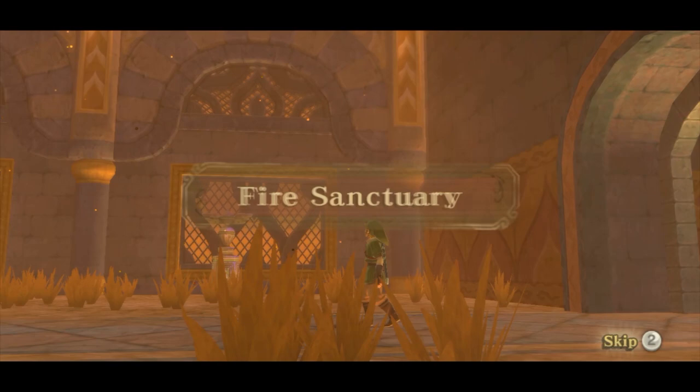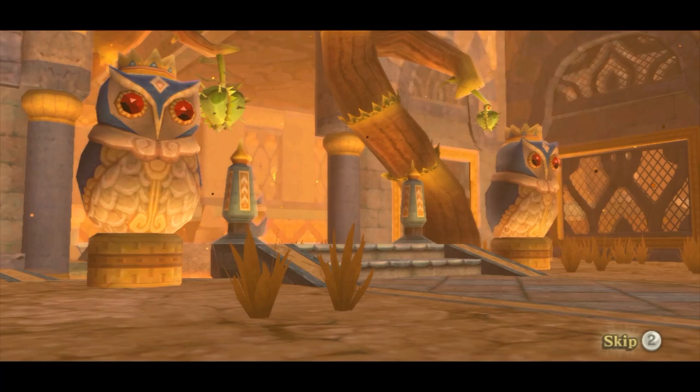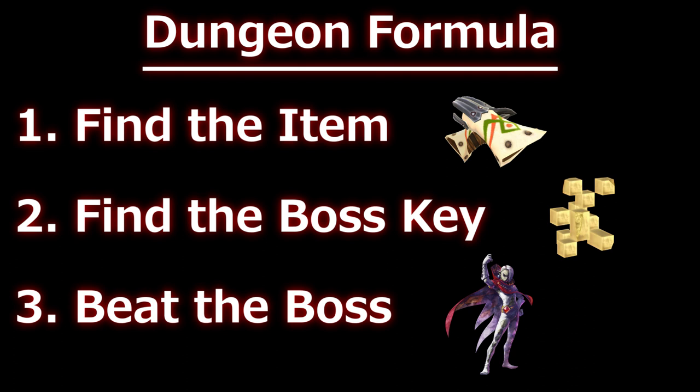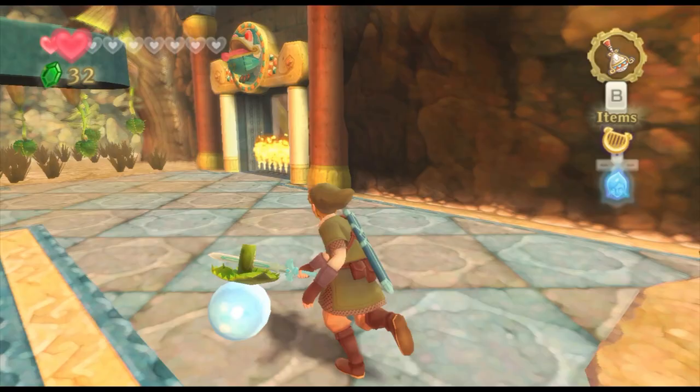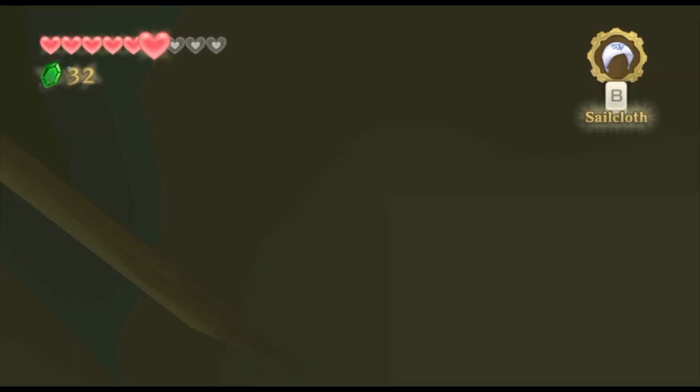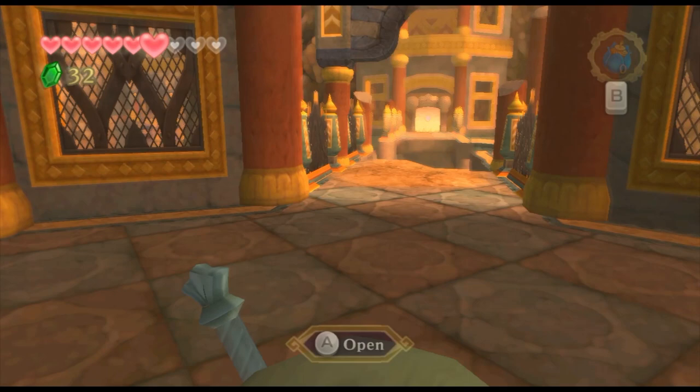The Fire Sanctuary is the second-to-last dungeon in Skyward Sword's main progression, and contains the Magma Mitts as its dungeon item. The path through the Fire Sanctuary is fairly linear, and mimics the find-the-dungeon-item, find-the-boss-key, go-beat-the-boss formula that most traditional Zelda dungeons use. While the current speedrun route mostly follows this linearity, there are a few neat tricks — the biggest of which is a bitwarp that skips roughly the third quarter of the dungeon.